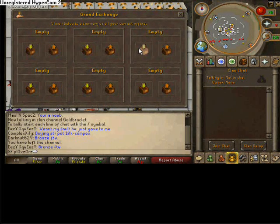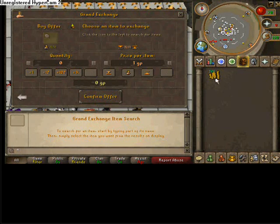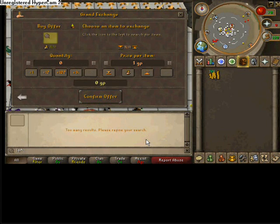Alright, so in your Grand Exchange, you type in your seed — whichever you want to buy, or whatever item you feel like merching. I will be doing the tatty mint seeds, like I said before. I recommend you have at least five to however much cash you want. The more money you invest, the more money you will be making when you merch.